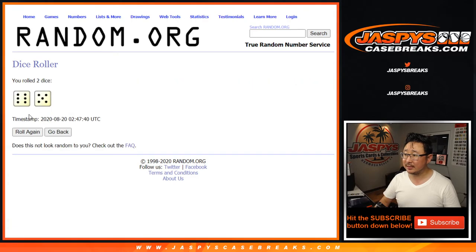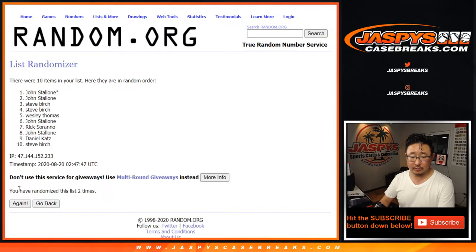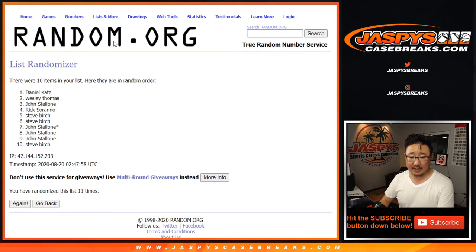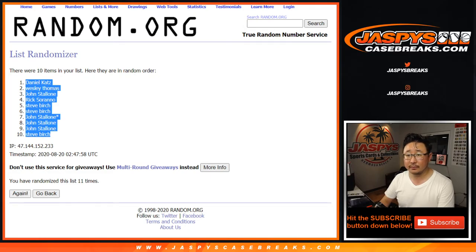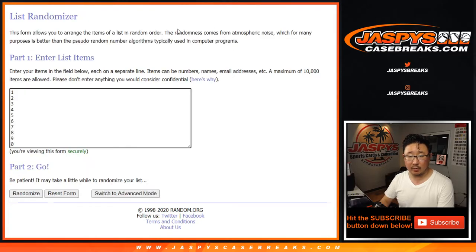Let's randomize both lists. After eleven times, we've got Daniel down to Steve Birch.